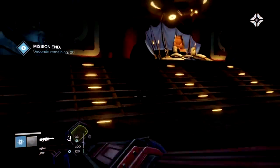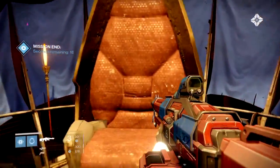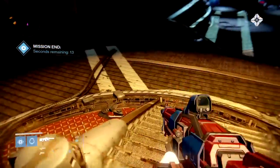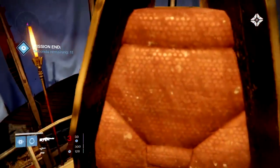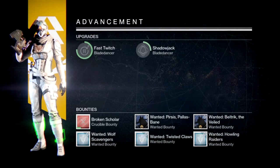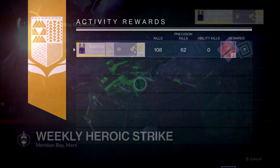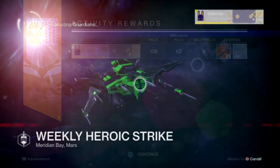Still on auto rifles — they're also changing the Necrochasm, which we've been screaming at Bungie to fix for a long time because it's been awful. Changes include increasing base stability from 40 to 60, increasing magazine size, the Cursebringer perk will always trigger on a precision kill, and the Cursebringer explosion has increased radius and deals more damage. This makes much more sense as a reason to use the Necrochasm — that explosion is going to deal a lot more damage now.